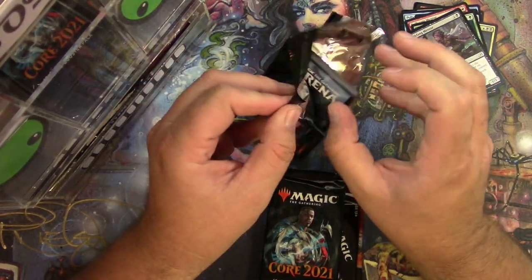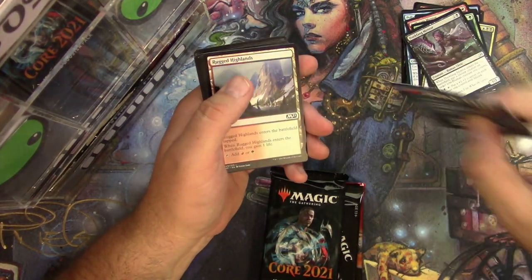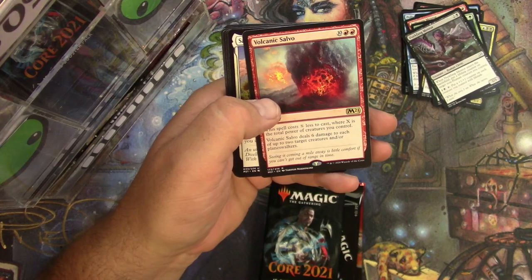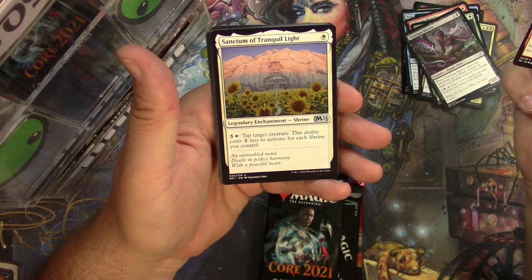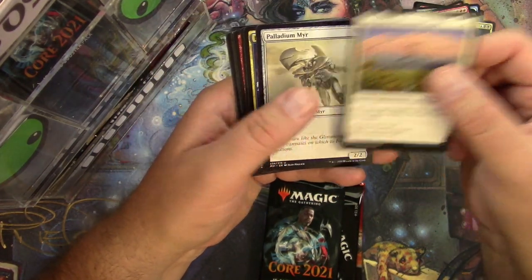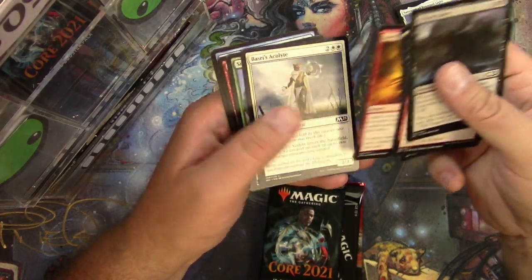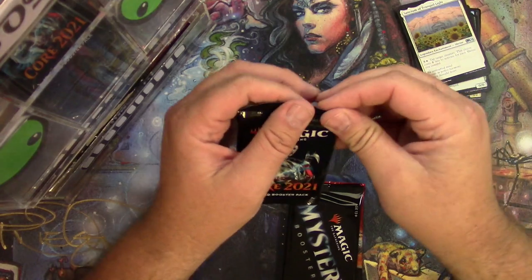Got one mythic already — can we get another one? Arena — that's not a code. Rugged Highlands and a Volcanic Salvo. And the next one's a legendary — Sanctum of Tranquil Light, oh it's a shrine. Not my thing. Volcanic Salvo, Sanctum of Tranquil Light, Palladium Mirror, Experimental Overload, and some other stuff. All right, next pack Core Set.